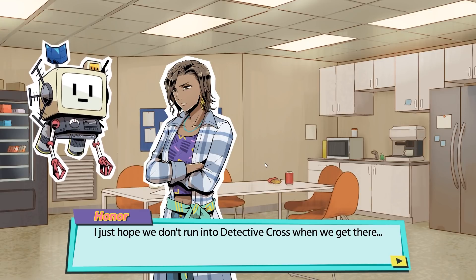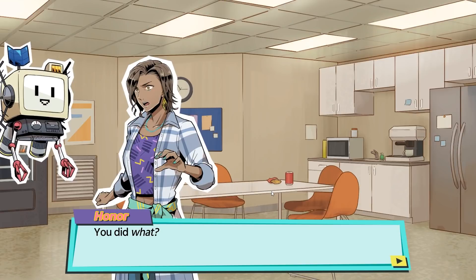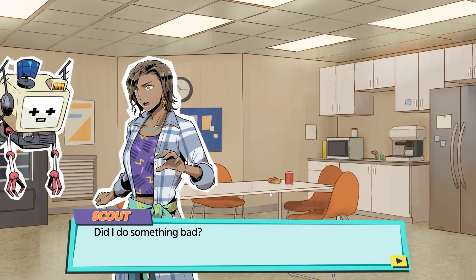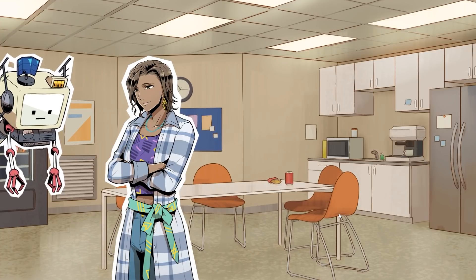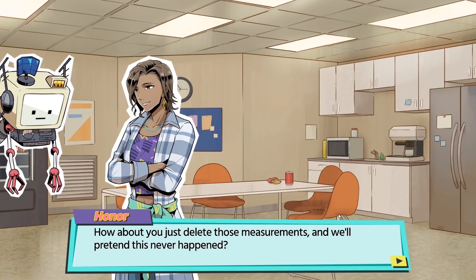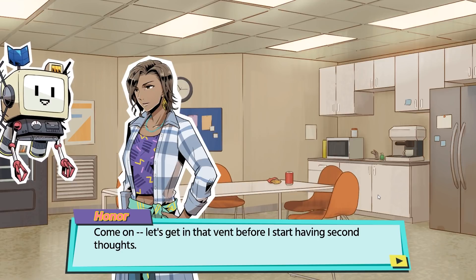I just hope we don't run into Detective Cross when we go there. This vent looks pretty tight. You sure we're not going to get stuck in there? Don't worry, Honor. My sensors have already measured your body — You did what?! I took approximate measurements of your body. Compared to the diameter of the ventilation shaft, it's unlikely you'll become stuck. Did I do something bad? Scout! You can't do that kind of thing without asking. Sorry, Honor. Didn't realize. How about you just delete those measurements, and we'll pretend this never happened. What measurements? Hey! You can make jokes. Come on, let's get in that vent before I start having second thoughts.